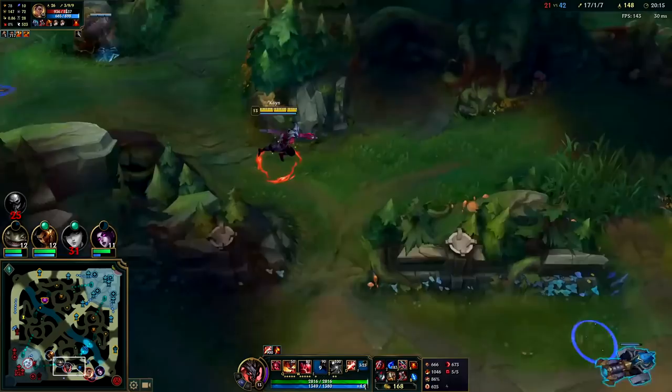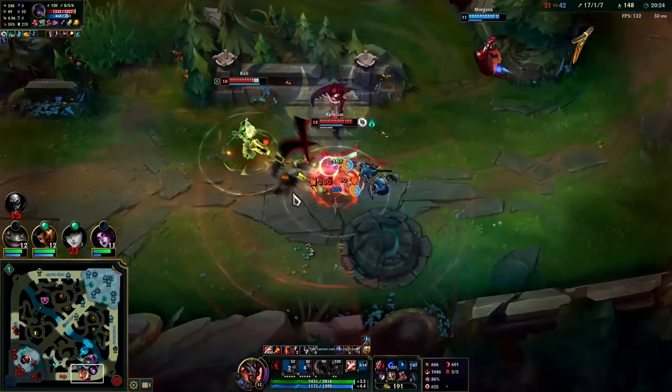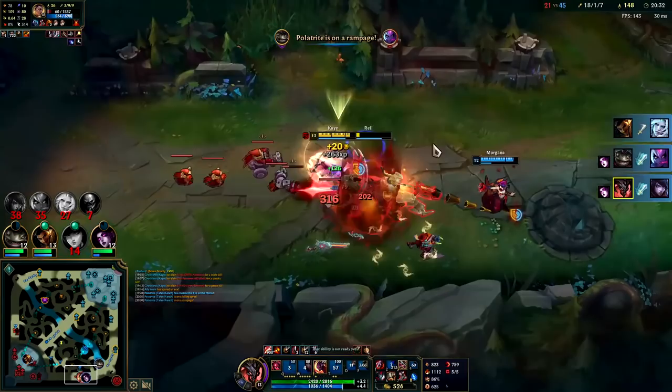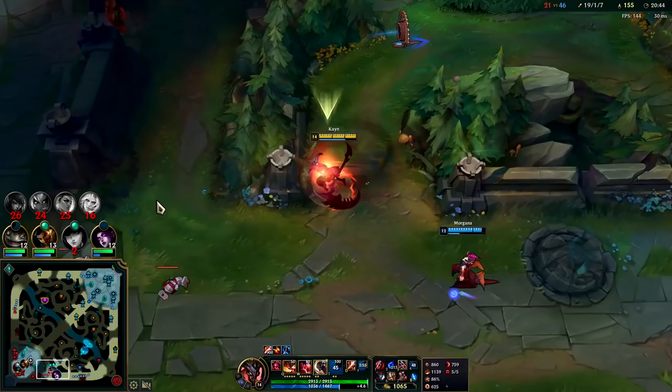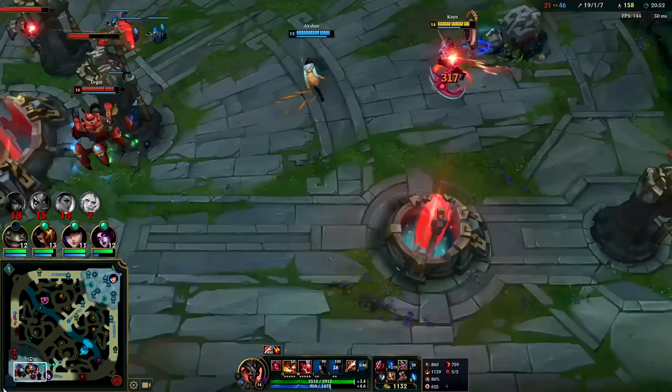These guys are pushing up really far — it's time for them to get what's coming to them. Q, Goredrinker. I'm gonna go inside of him while I'm exhausted — I don't want him to do that kind of damage against me. Q, Goredrinker is such a smooth animation on Kayn — the item works perfectly on him. And we probably just end from here.